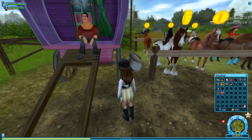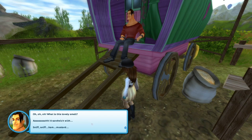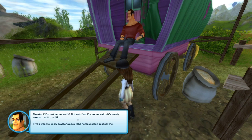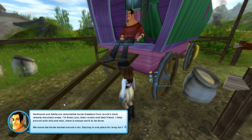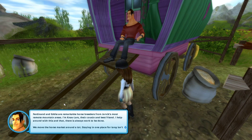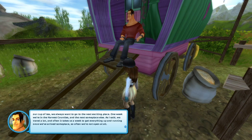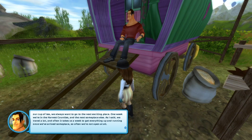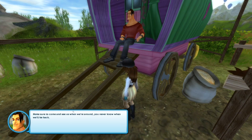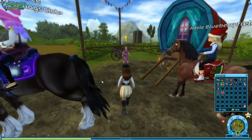He looks a lot like the guy with the kitten inside of Silverglade — maybe they're related. A sandwich with ham, mustard, tomato. First I'm going to enjoy its lovely aroma! We have a food connoisseur among us. Ferdinand and Eddie are remarkable horse breeders from Jorvik's most remote mountain areas. I am Nass Lars, their cousin and best friend. We move the horse market around a lot — staying in one place isn't our cup of tea. One week we're in the harvest counties, the next week someplace else. We're not always open, so make sure to come see us when we're around — you never know when we'll be back.